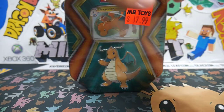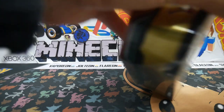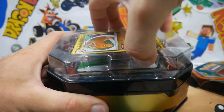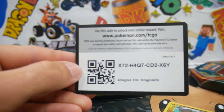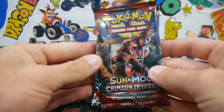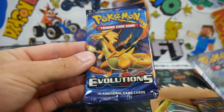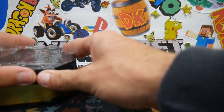So we're going to go for a Charizard hunt in this tin because all the packs inside are Evolutions, Burning Shadows, and Crimson Invasion. There is a code card for you guys as well. No facecam today, I couldn't be bothered hooking anything up. So we got the Crimson Invasion right there, we have the Burning Shadows, and we have the Evolutions.